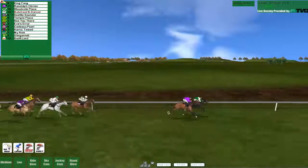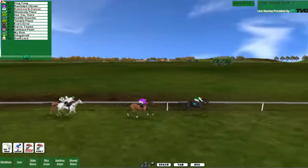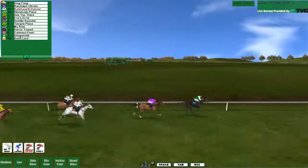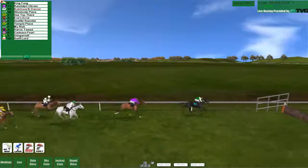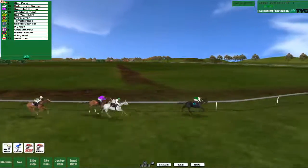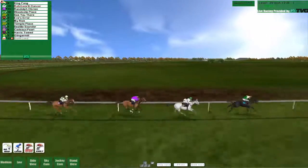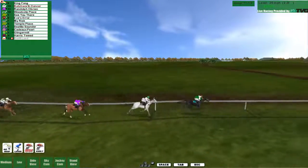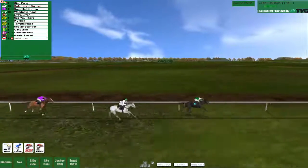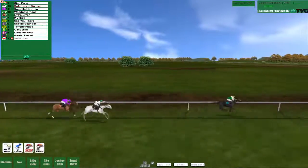Six furlongs left - a beautiful jump by Batchworth Dancer straight past Woodcock Place. We're moving to the outside with clear ground ahead as we start to push. Four furlongs left - what a jump for Batchworth Dancer! That's going to steal second place on that jump. We are now rounding the turn. Have we got what it takes to reel in King Fong? Randolph O'Brien seems to be trying to catch up with us. We are tiring now with 1.2 furlongs to go.